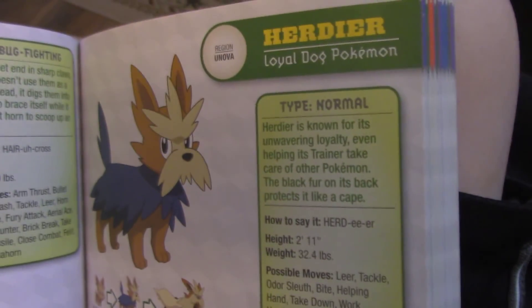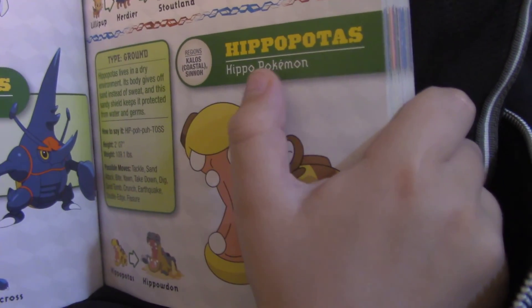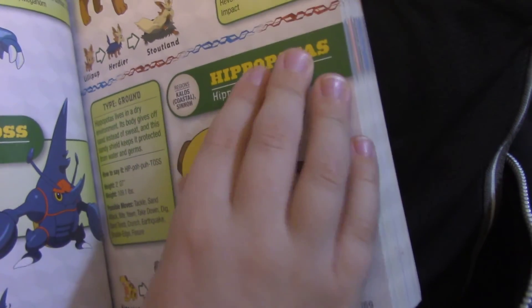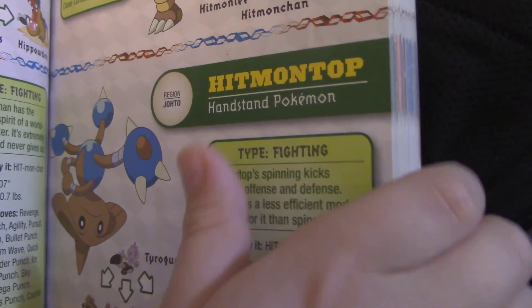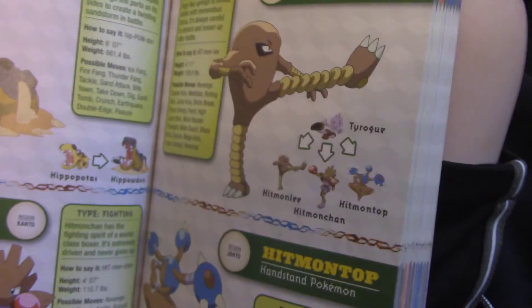Herdier — that looks like a little dog, a loyal dog Pokémon. Hippopotas — Hippo Pokémon. Hippowdon — Hippopotas evolves into Hippowdon. Hitmontop — this is the last page. Hitmontop can stand on its horn. And it's shown upside down because it's supposed to be upside down — it's a Hitmontop. And Hypno.